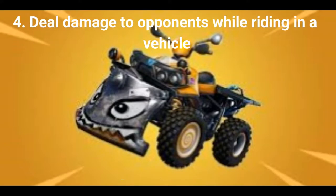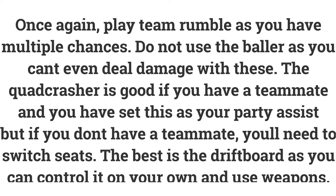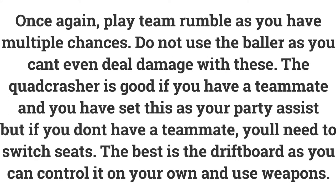The fourth challenge is deal damage to opponents while riding in a vehicle — deal 200 damage to get 5 battle stars or 500 XP. Team Rumble is a good game mode as you will come across lots of players, giving you a high chance of dealing damage. Do not use the Baller as you can't deal damage with it. You could use the Quad Crasher and set this as your party assist to get a teammate in the back. If you don't have a teammate you will have to switch seats. The best vehicle is the Drift Board as you can control it yourself and deal damage at the same time.